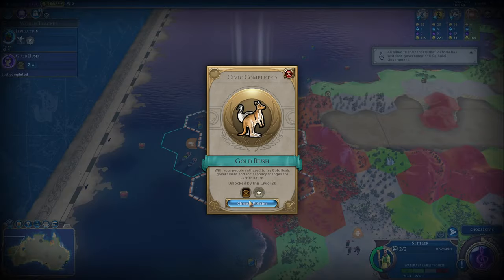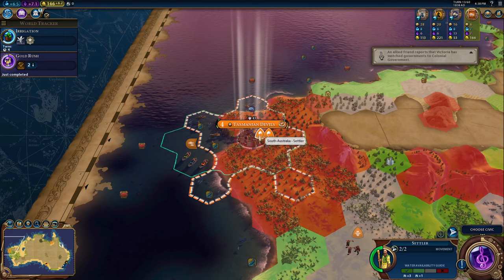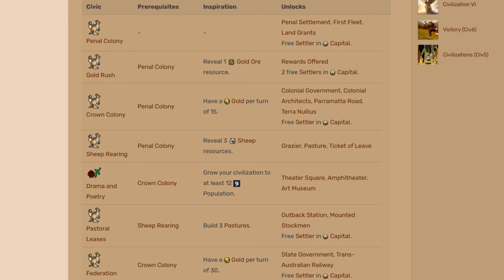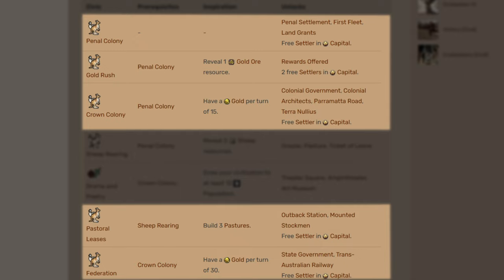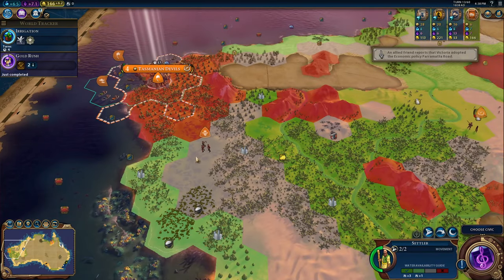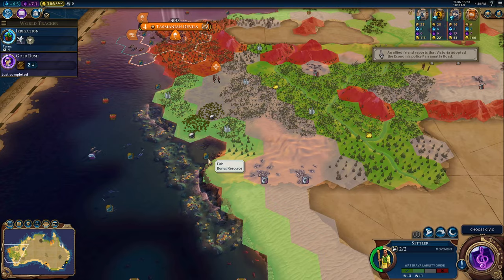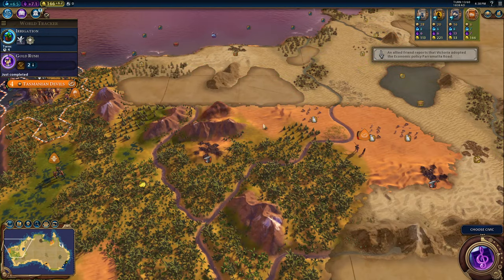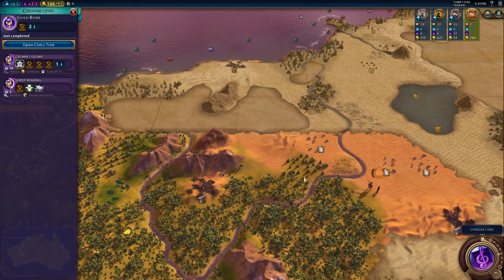We've also gotten the Gold Rush civic, which will reveal gold on the map, which is great. That also gets us two settlers, because the way the scenario works is the settlers you get are tied directly to the civics you research. So I'm going to specifically chase down the civics that give me settlers so I can get those cities up and running as fast as possible. We're not here to mess around — we're here to get rich. And to do that we need to know what we're working with, so we've got to get these cities up and running.